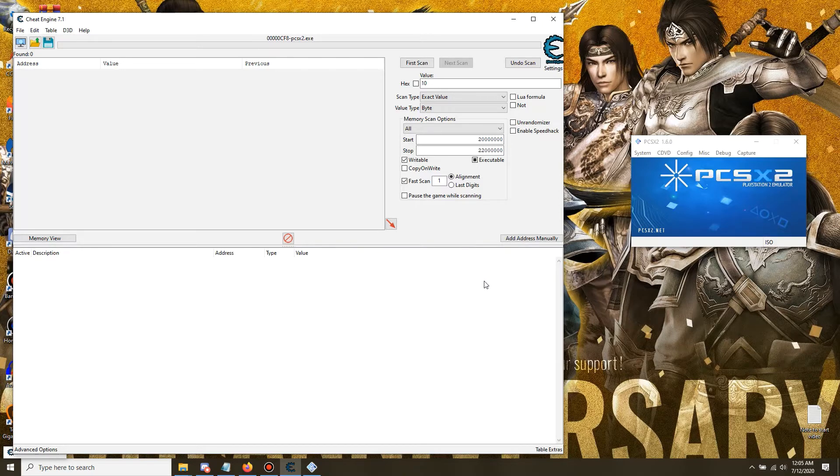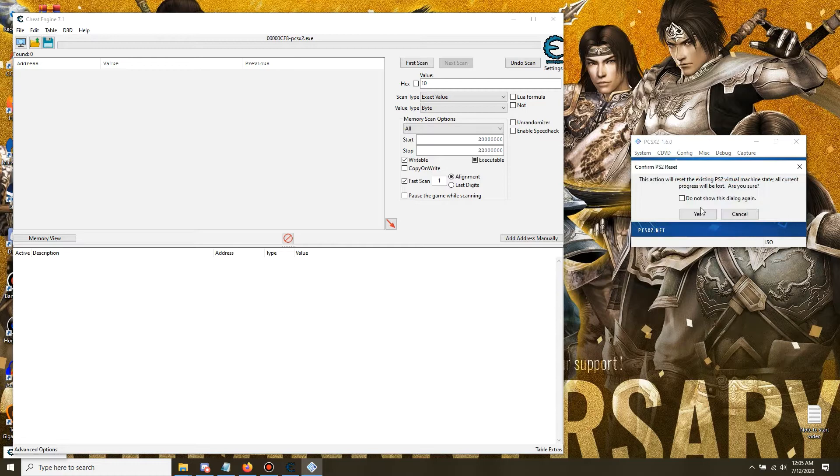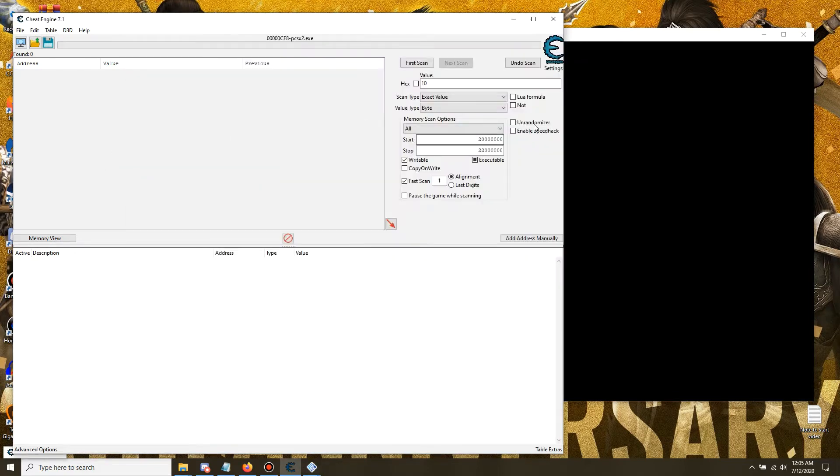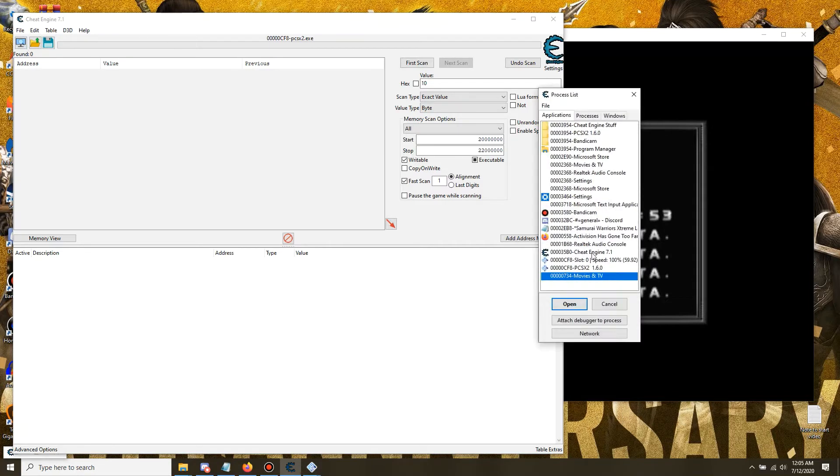You're gonna need a few things: one is Cheat Engine 7.1 and the other is PCSX2 1.6, which I currently have. What you want to do is boot the game, and once doing that we're gonna have our process open in PCSX2 — it doesn't matter which one, it could be the emulator or the actual running emulator, it reads the same process.